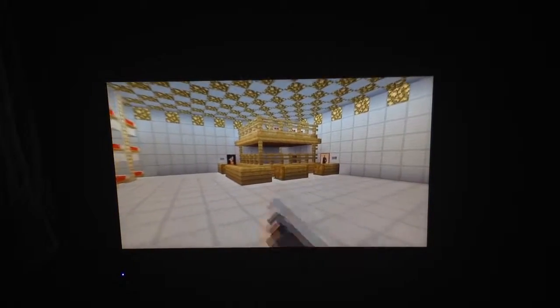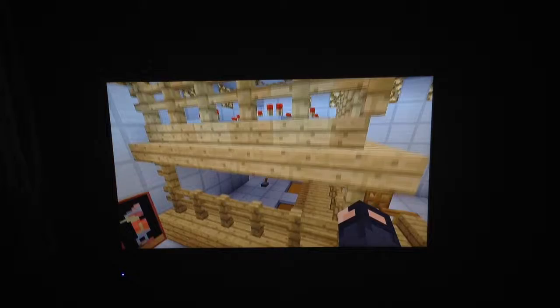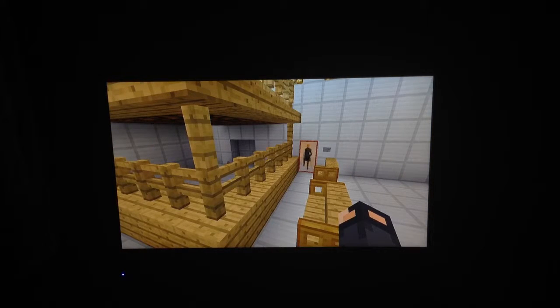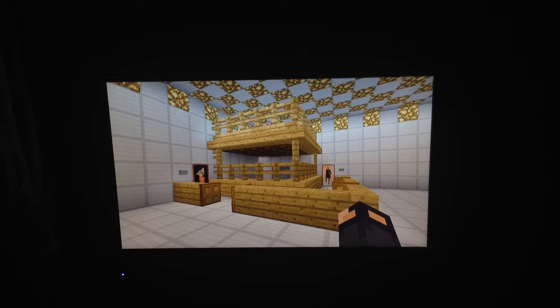We have the sleeping areas right here. We have the little cafe thing — or whatever you want to call it. If you're hungry you come here for food, if you want a drink you come here. But you do have to pay for it with your reward, and your rewards are golden nuggets and emeralds.